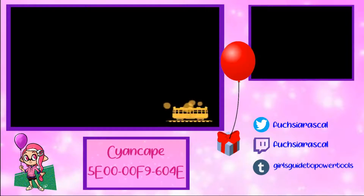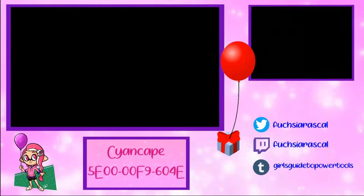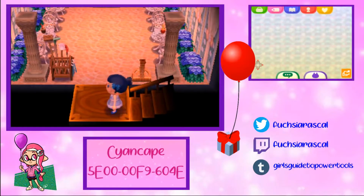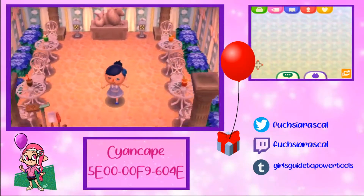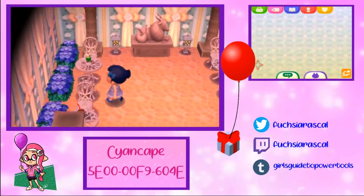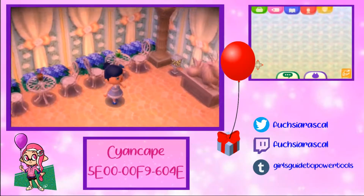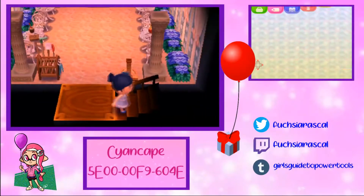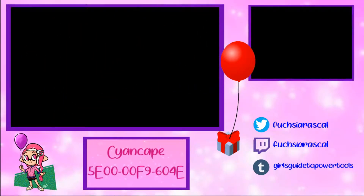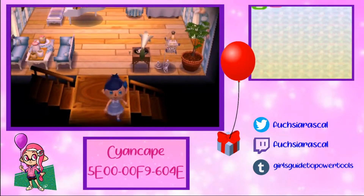Everything's so elegant in this house. And then we've got this little garden area — just a casual casual afternoon, sitting in the gardens, just sipping some juice. That's it for the first house — let's see what else is there.